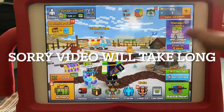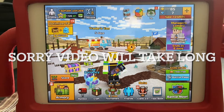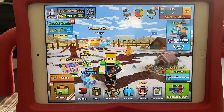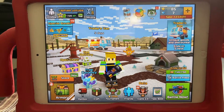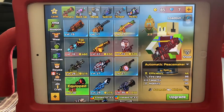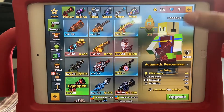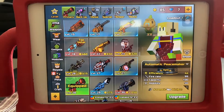Somehow my skin has changed with a dirty beat — look how cool I am. Right now I'm going to go to the armory. Some of my weapons have been changed because I got them from my chest. This gun hasn't changed; I'm just going to use all my Peacemaker, the minigun.